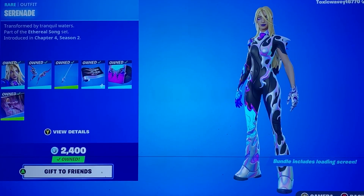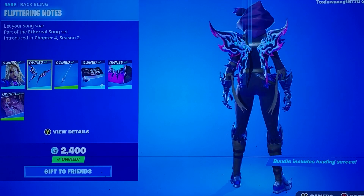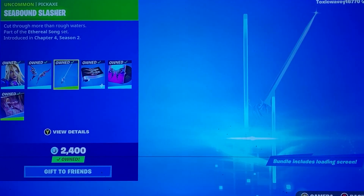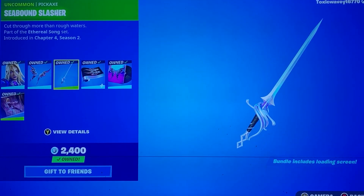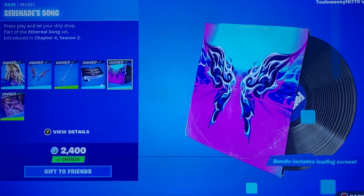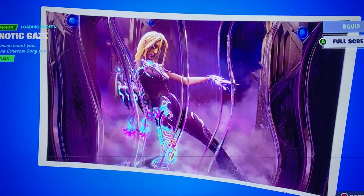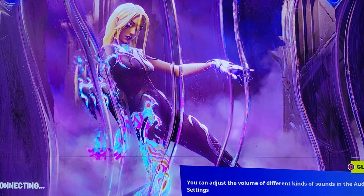We have the Singing Siren Bundle with Serenade here — definitely a top tier skin, I'd recommend it. With the Fluttering Notes Back Bling, the Sea Bound Slasher Pickaxe, the Overflow Gun Wrap which is reactive, and the Serenade Song, which I won't play a lot mostly because you guys probably can't hear it. And then let's see if we don't screw this up this time — full screen of the loading screen. So pretty great.